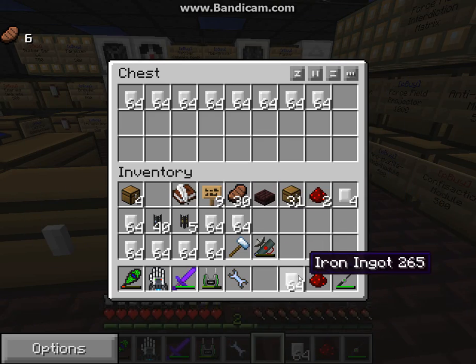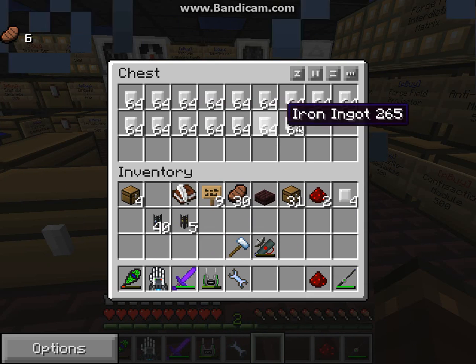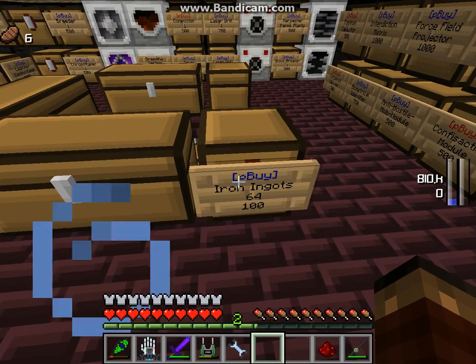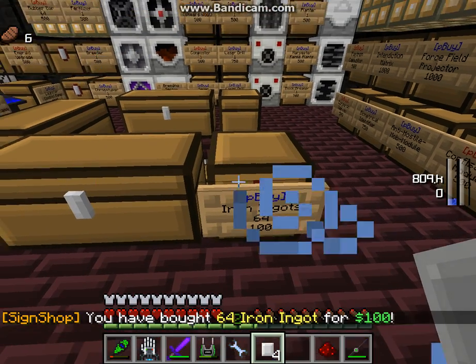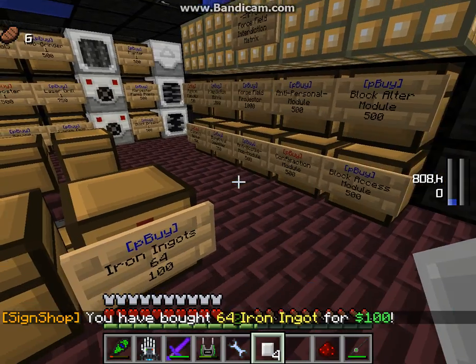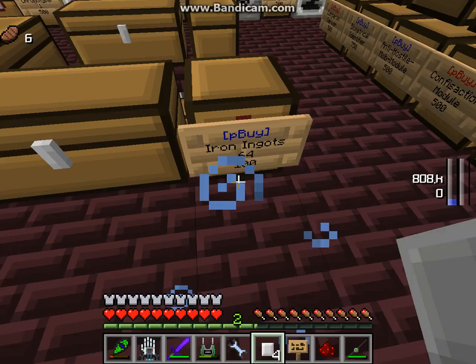You should always check your chest shop to make sure it's working correctly. Fill up the trading goods since we already made the sign. Right-click to check — 'You've bought 64 iron ingots for 100.' That's it for the buy shop setup.